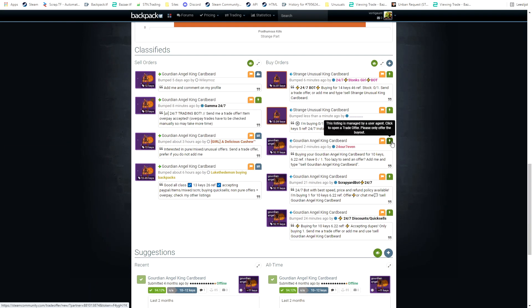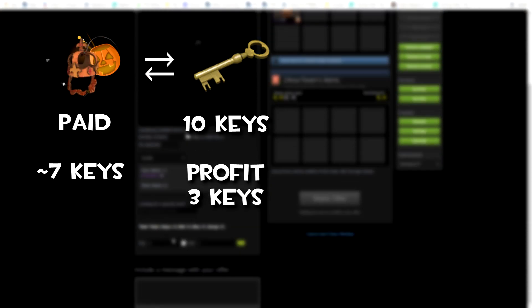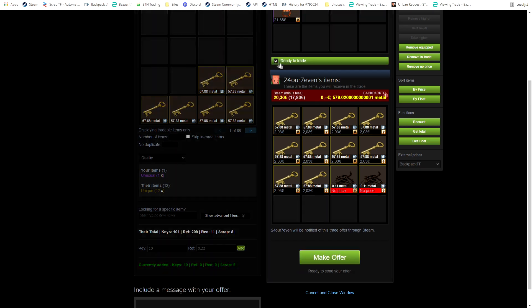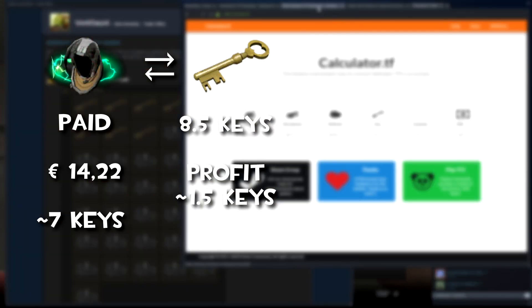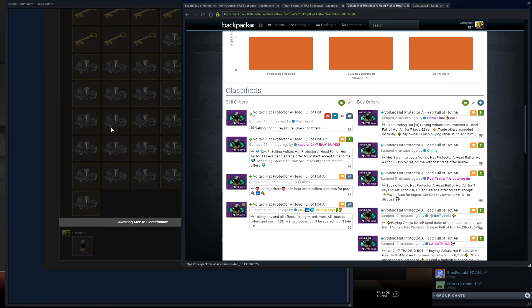Here I just sold it to the bots because there wasn't really a high profit margin — just taking my few keys profit. In this trade I'm quick selling my Voltec Hat, Full of Hot Air, because it also didn't really sell, so I'm selling it for 8.5 keys, which still leaves me with a 1.5 key profit.